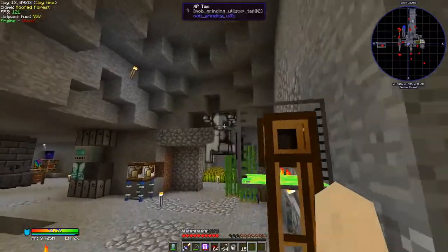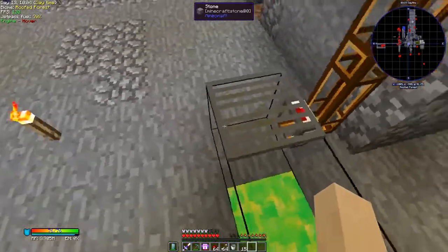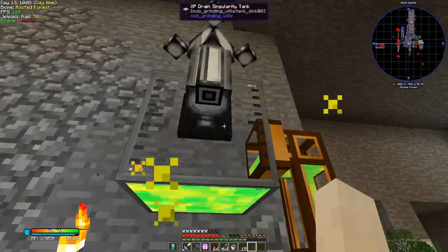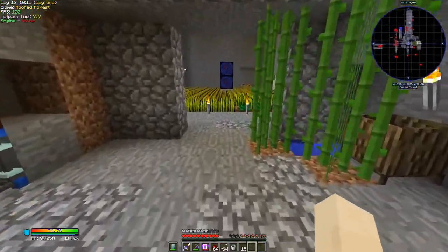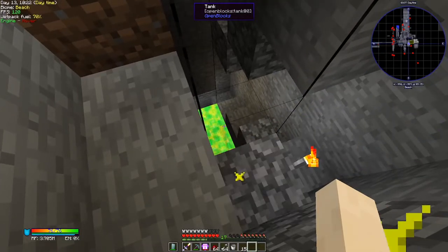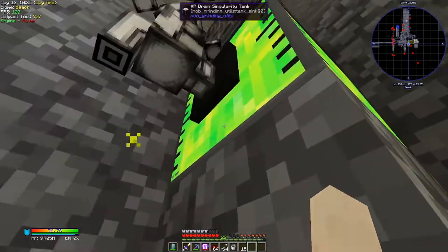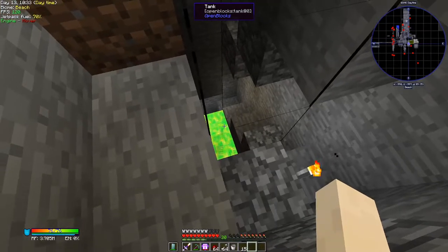Now the XP tap goes on the system along with a servo. I always put the servo mode on 'ignored' - I believe that means it doesn't require a redstone signal to work, but regardless that's how I have it set up. With the XP tap in place, this is how you get your levels back out. You can see that tank starting to drop as the XP is being extracted.